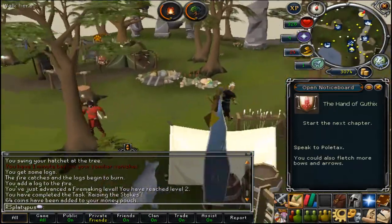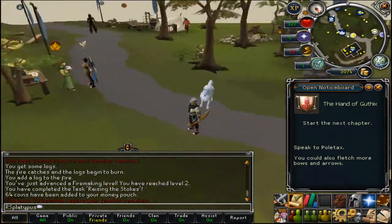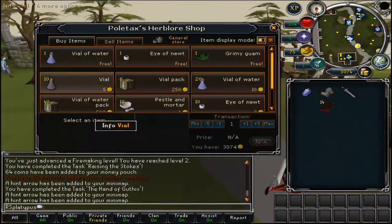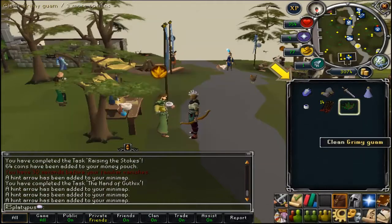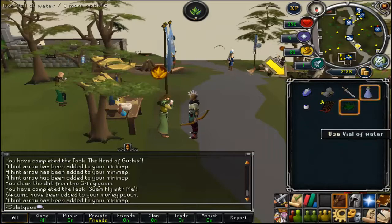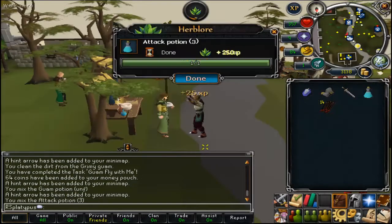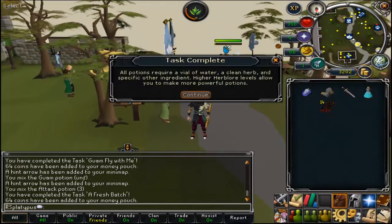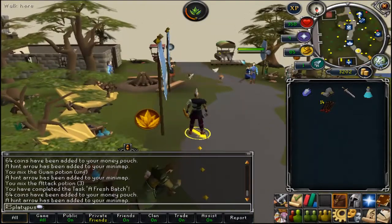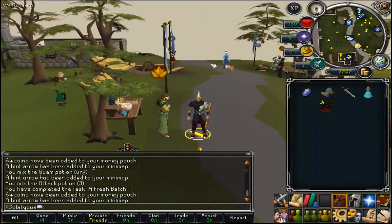And now it is time for the Hands of Guthix. Run a little bit north to where the herb shop is and talk to him. You're going to buy a Grimy Guam, clean the Grimy Guam, use it on the vial of water, and mix the ingredients together to create an attack potion. That's going to wrap up part three of how to create an account — after this is the Druid ritual quest which you can follow at the end of the video. Thank you for watching. My name is Brian, and have a nice day.